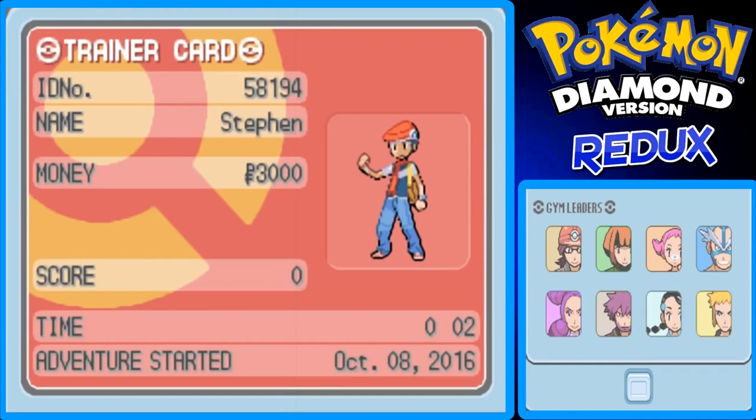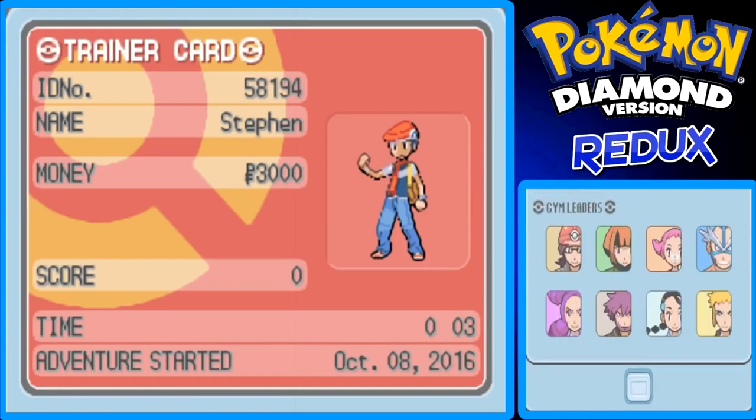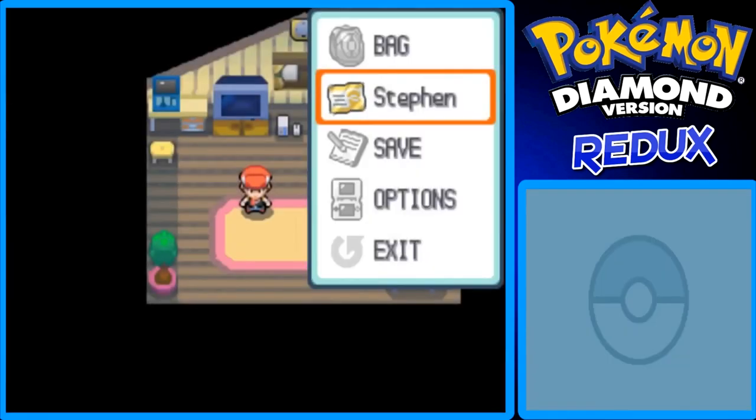My adventure started on October 8th, 2016. By the time this is uploaded, it'll probably be October, November, or December, since I pre-record a lot ahead of time. I try to have a video out every day. The first gym leader is Roark in the hard hat, next is Gardenia — but our badge case is empty right now, so it'll take a while.